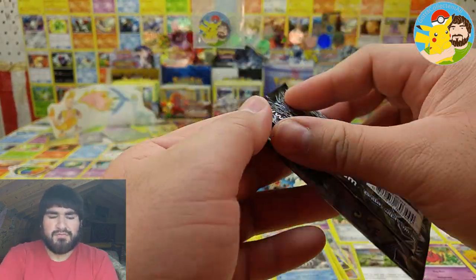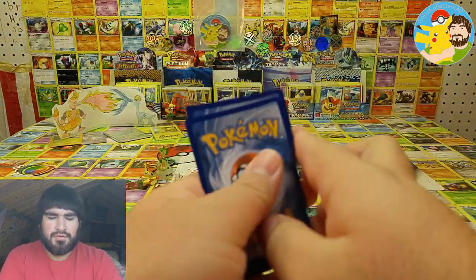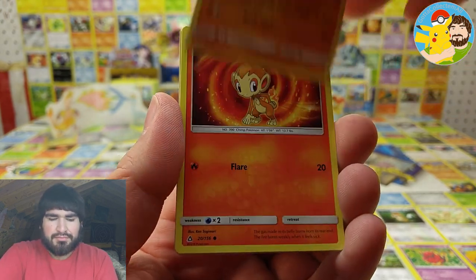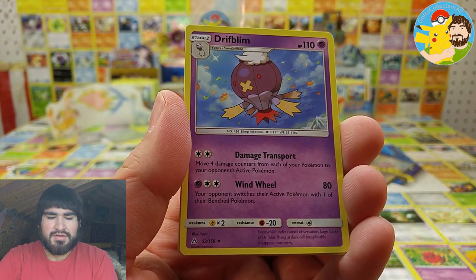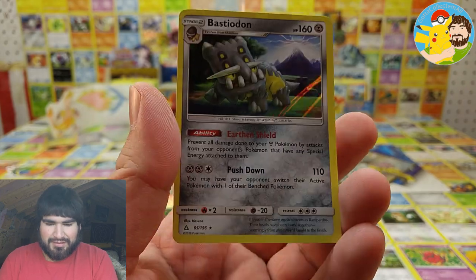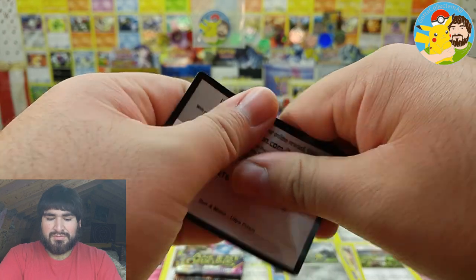Ultra Prism — let's see what we can pull. We got Carnivine, Buneary, Oranguru, Chimchar, Lickitung, Darkness Energy, Drifblim, Oranguru, Magneton, Shinx reverse — and a Bastiodon holographic! Getting a variety of pulls today, very happy about that.